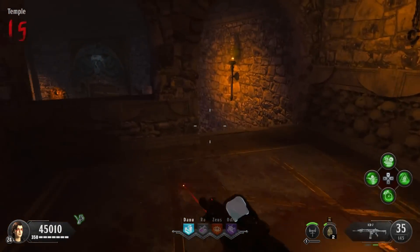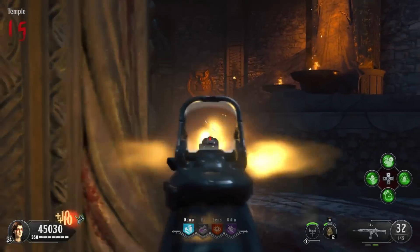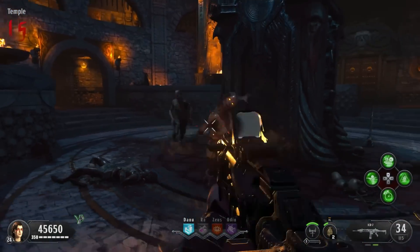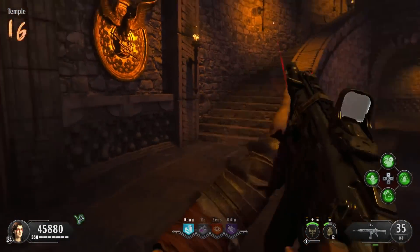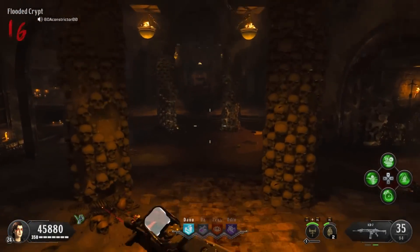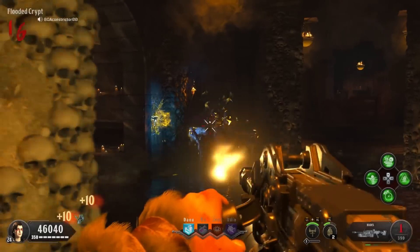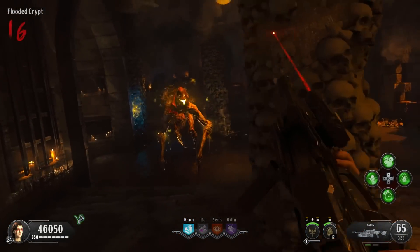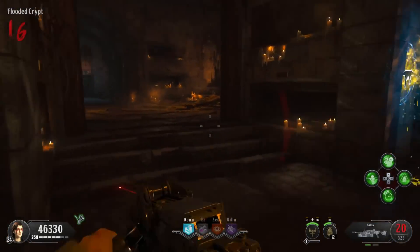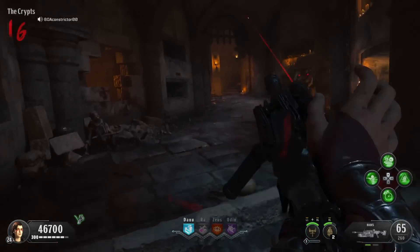Now we have all of these easter eggs on BO4, whether it be the map Voyage of Despair - these are the two most popular ones I've seen so far where easter eggs have been solved. I don't know whether there would be other easter eggs on other maps that haven't been solved yet, such as ones on Blood of the Dead or Ancient Evil - Tag der Toten for example. I'm assuming there are easter eggs on those maps that we haven't found yet. Most of the easter eggs solved over the past couple of weeks are extremely difficult, and I guess that's the reason why they hadn't been found until now.